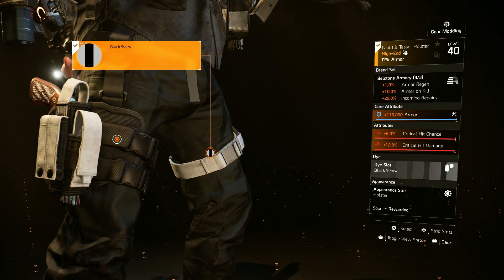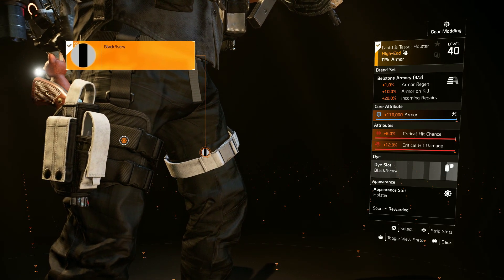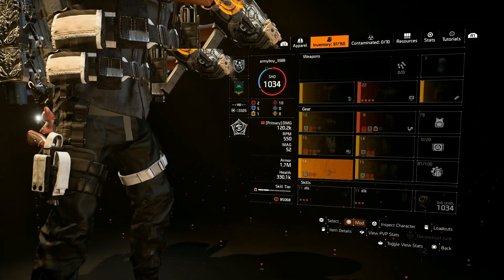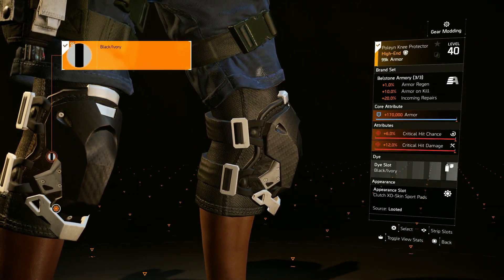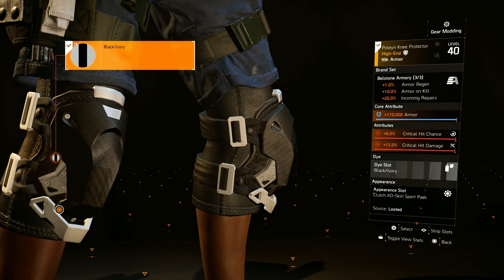The holster is our second piece of Belts on the Armory, giving us that 10 percent armor on kill. The knee pads are our third piece of Belts on the Armory, which gives us that 20 percent incoming repairs.